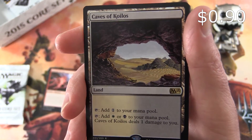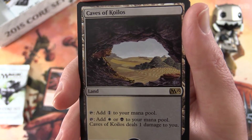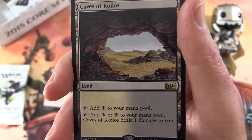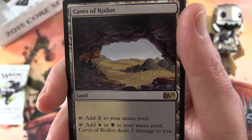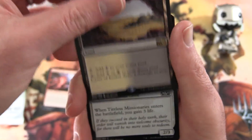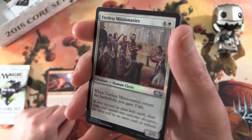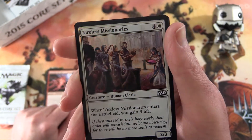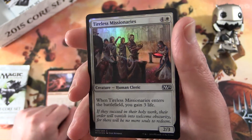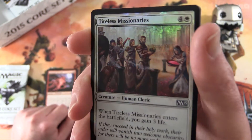Caves of Koilos is a rare land. Tap it for colorless mana in your mana pool, or tap it to add a plains or a swamp — Caves of Koilos deals one damage to you. Nothing too exciting. And we get a nice foil here: Tireless Missionaries, creature human cleric, 2/3 for five mana. When Tireless Missionaries enters the battlefield, you gain three life.